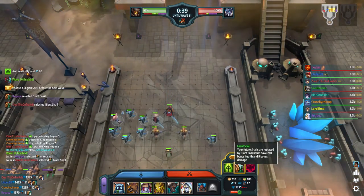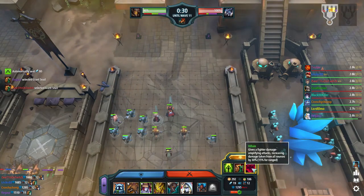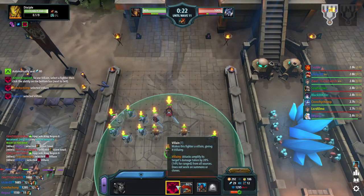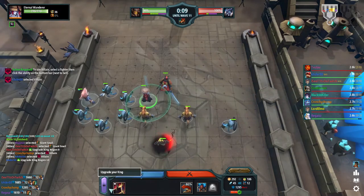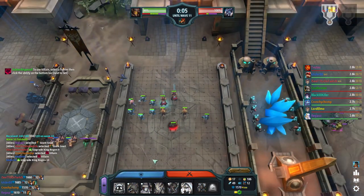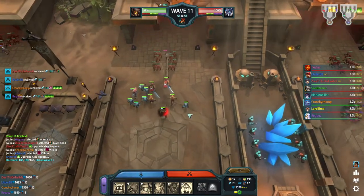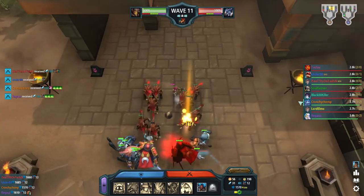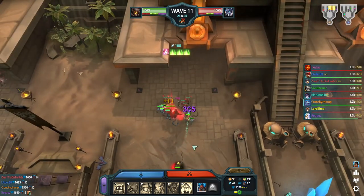They got some gold off us, which is kind of annoying, but what can you do? Future Snails are replaced by Giant Snails. We'll go Villain on our Disciple — she's not really taking damage anyway. She's doing more damage, but I think she's also taking more. We're actually really behind in terms of stuff, which is a little bit unfortunate. We may leak this wave. I've leaked twice, which is a little more than I would have liked, and I'm also at the bottom of the power score. Not a great look. These guys have been playing the game a lot longer than me, so I'm not going to beat myself up over it.